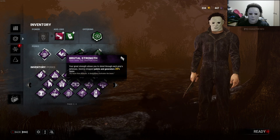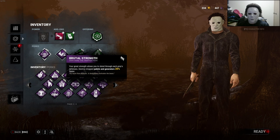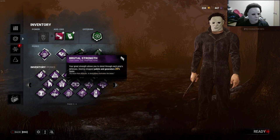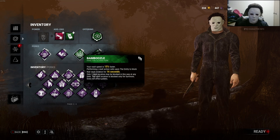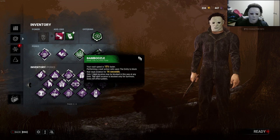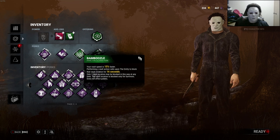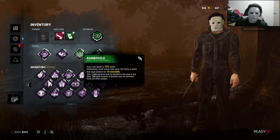We're also using Brutal Strength, so I destroy dropped pallets and generators 20% faster, so we're pretty much going to be stomping on everything and it's not going to matter to us. We're also using Bamboozle, so our vault speed is 15% faster, and performing a vault action calls upon the entity to block the vault location for 16 seconds. Since Michael Myers has a default faster vault speed, this will stack on top of that so we'll be flying through windows.